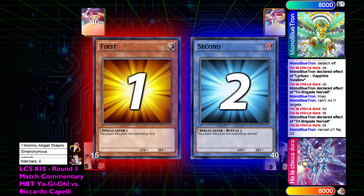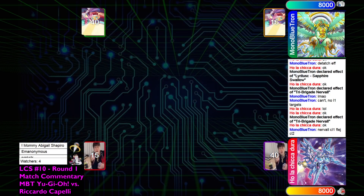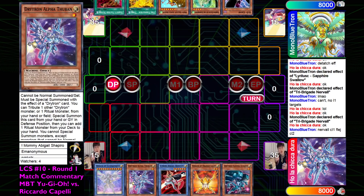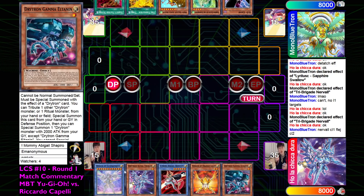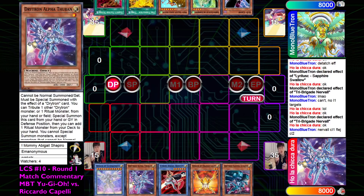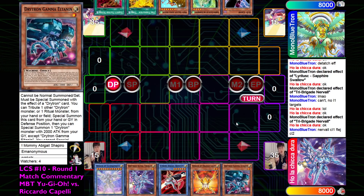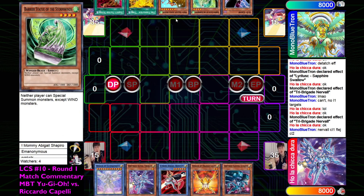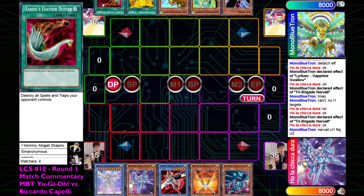Going into Game 2, Drytron opts to start - not anything too surprising. The opening hand for Drytron is going to be Ultimateness, Alpha, Benton, Orange Light, Gamma. This hand is cracked - it has Orange Light to protect, and then the classic combo of Alpha and Benton. Very, very good. The hand for BirdUp is going to be DDCrow, Barrier Statue of the Stormwinds, Apex Avion, Tanky, and Featherduster.